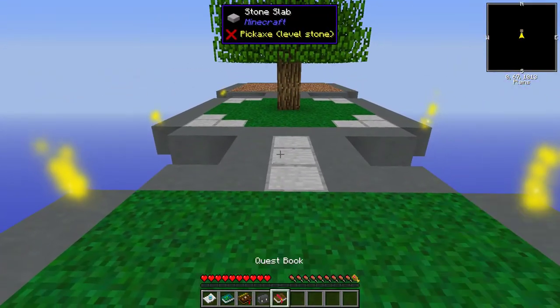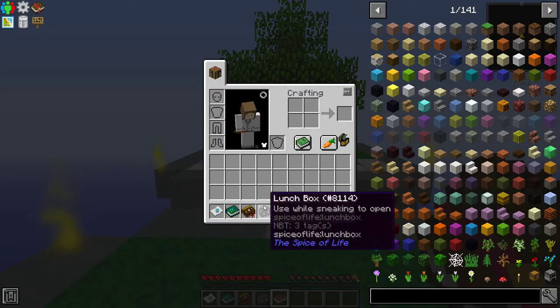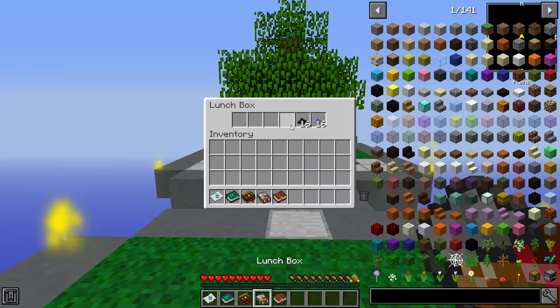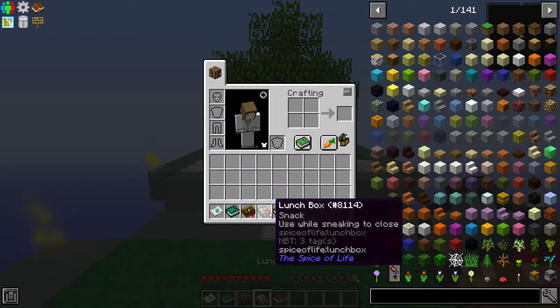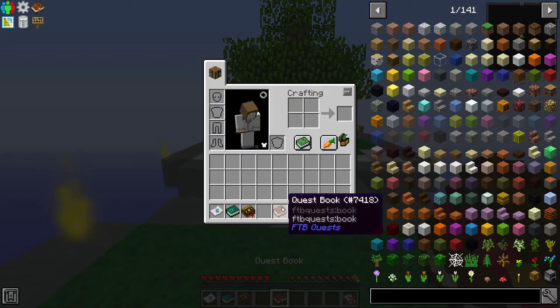When you first start this, you basically start with a bunch of stuff in your inventory. First of all, this is your lunch pail. Your lunch pail will come with some food, and nutrients plays a big part of the pack as you go on, especially once you want to leave.